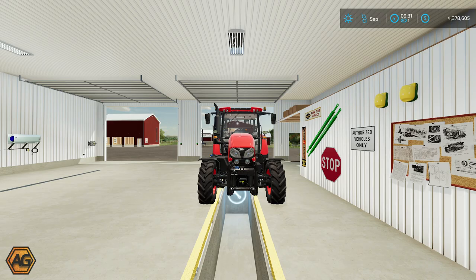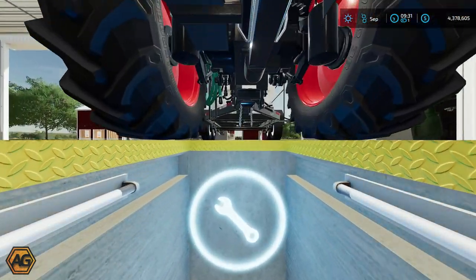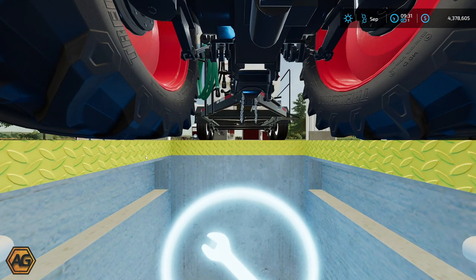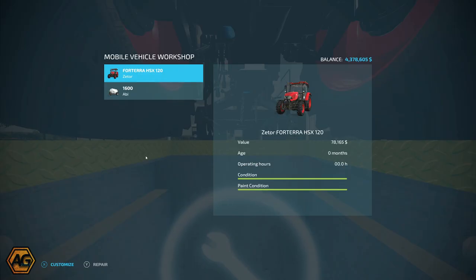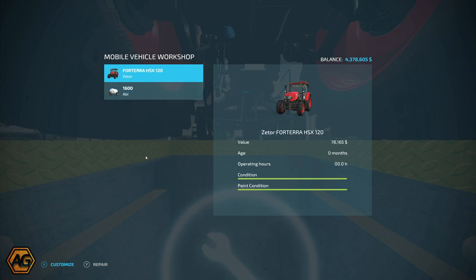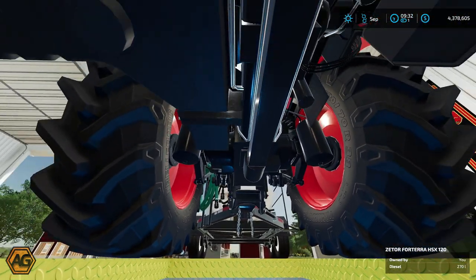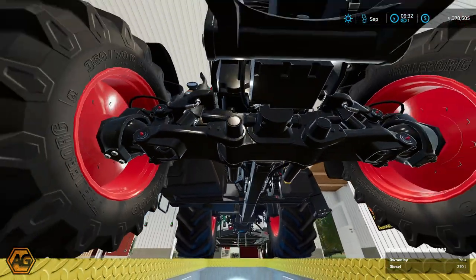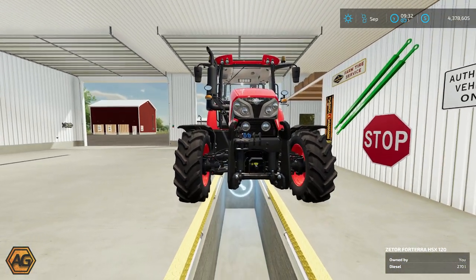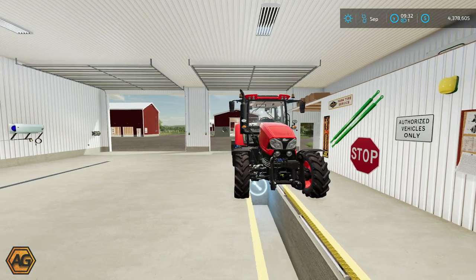Just to demonstrate the workshop trigger, I've brought the tractor and water trailer in here. We'll go down into the pit - we can walk all the way under there, I'm not having to crouch or anything like that. We can get here to our workshop trigger. You can see we've got both the tank and the tractor there. If we needed to do any maintenance or repair them in any way we can do that there. Customization, anything you want to do - very, very cool. I don't think I've ever been underneath a tractor in Farming Simulator.